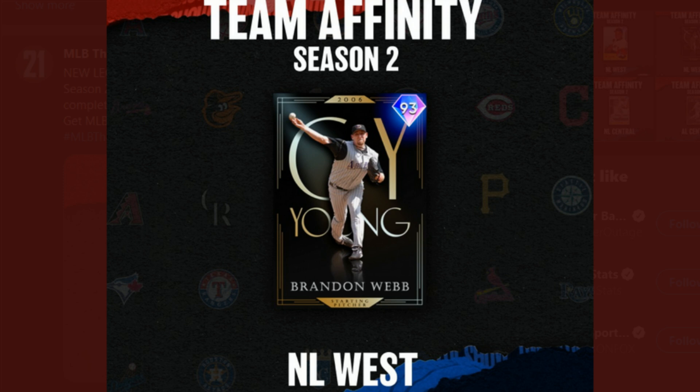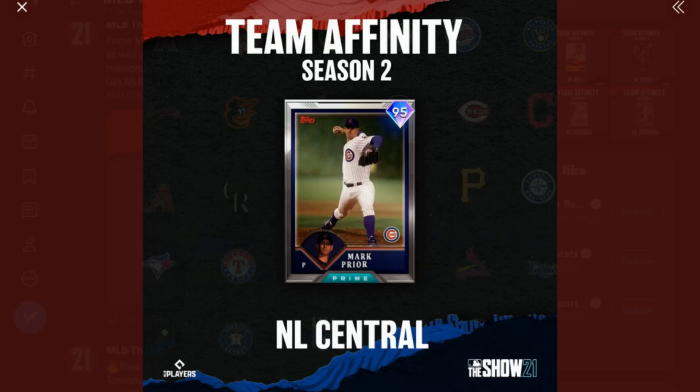We have Brandon Webb as a brand new legend — this player is not currently listed on the legend teams within the game. They might be able to add some of these players later throughout the year. Mark Prior is listed as a legend, and he gets a 95 overall card here — certainly a good card that should be able to parallel at least to a 98, if not a 99 overall tier.